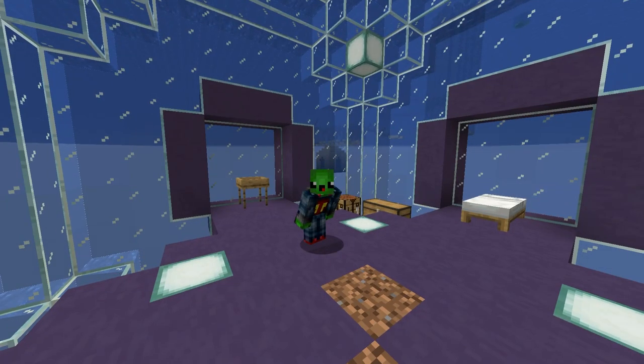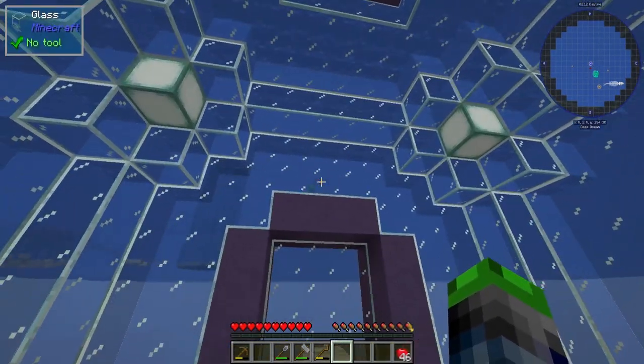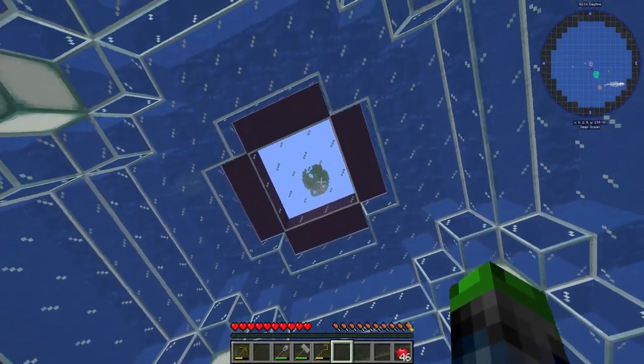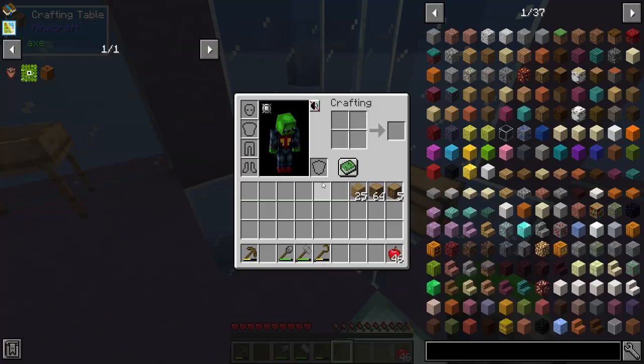Yo dudes and dudettes, welcome back to another episode of Seaopolis. Today we're back and going to get right into the quests. I just realized there's a little baby slime over there, kind of floating around. The reason for that is we have a slime island way up there, which is super cool. We might be able to turn that into a farm later on, but for now we need to get into the quests.